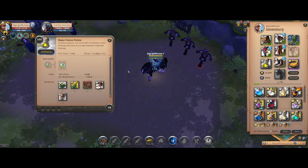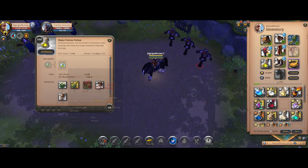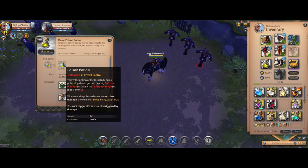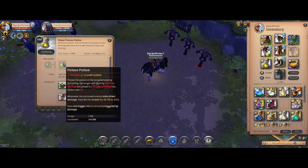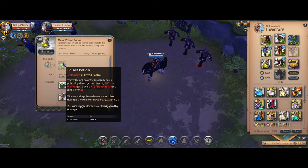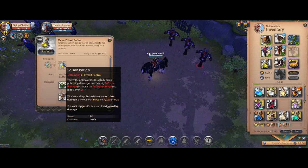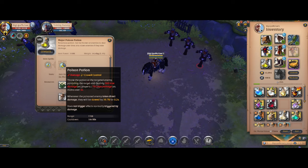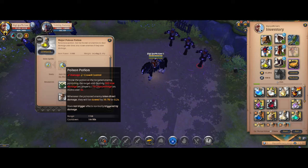The other reworked potion was the poison potion. They removed the resistance penetration it originally had and moved that to the acid potion instead. Now the poison potion applies a mini slow whenever the affected enemy gets hit — whenever an enemy affected by the poison potion takes direct damage, they'll be slowed by about 40% for 0.2 seconds at tier 8. Very short duration, but quite significant, and it does not trigger effects normally triggered by damage. So for example, if you pop a mercenary jacket and throw a poison potion, you won't get that healing — they clarified this in the text.